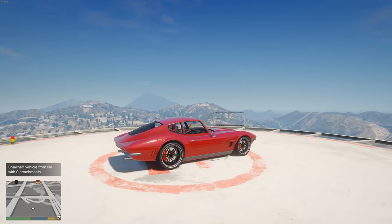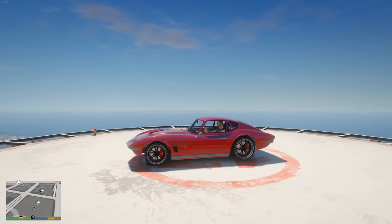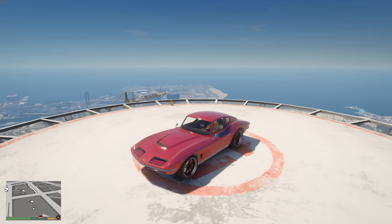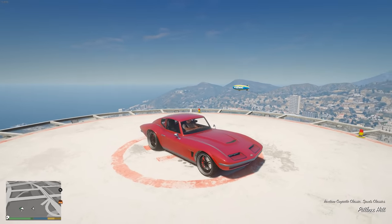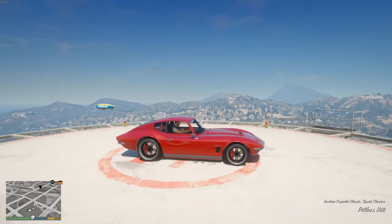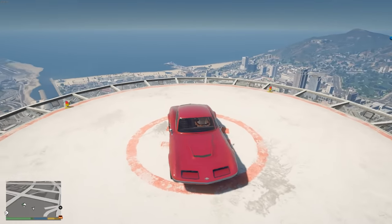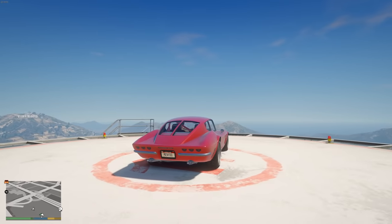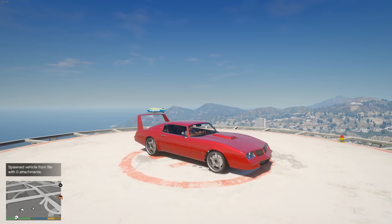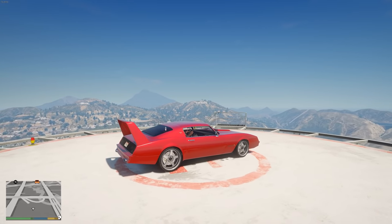Moving to some of the newer movies, we have Letty's C2 Corvette from The Fate of the Furious. This one is the Invidero Comet Classic — it's a sports classic vehicle. You just put on a beautiful red paint job with some black rims and you have Letty's Corvette from the movie.